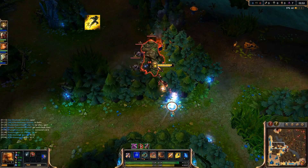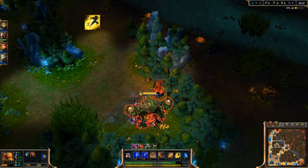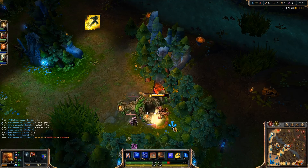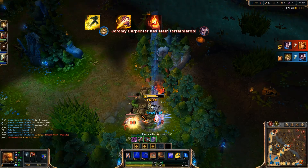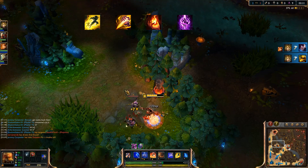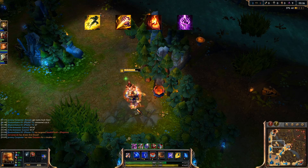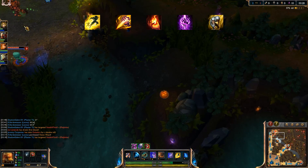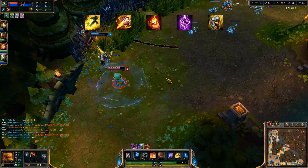For summoner spells, I can always recommend Flash for Lee Sin. Precise positioning is key, and Q and W are good, but having that third option is very, very useful. If you're jungling, take Smite. Ignite is good if you're confident and plan on going for lots of early kills. Teleport is great for ganking, particularly from top lane where you're usually far from the early action. Exhaust is a nice option when you're up against a really bad matchup, or if you're planning to play support and want to be providing more assistance for the carry.